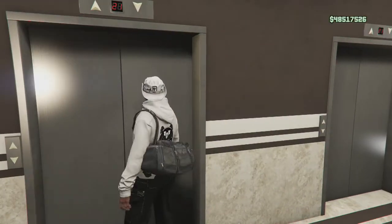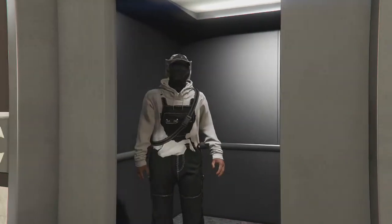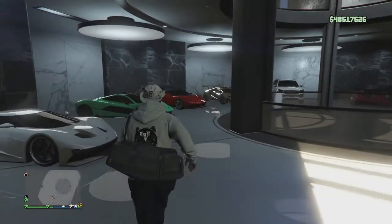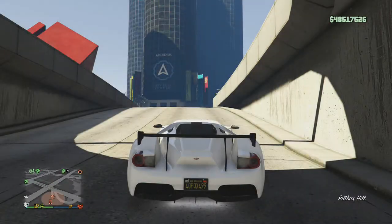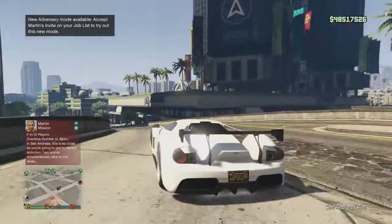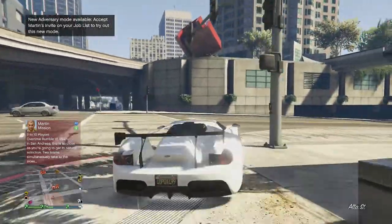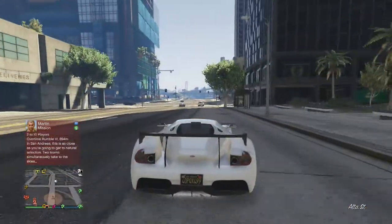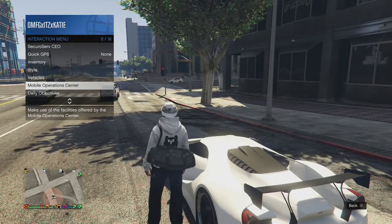All right, so we are in the session. I'm just gonna go grab a car so I can drive to my MOC. I really hate these animations, they take forever. So we're just gonna hop in the FMJ and drive down the street. I'm not sure if this is MOC-location sensitive — I know that doing it the original way, if your MOC is parked in some areas it won't work. But every location I have tried this in has worked, so I'm pretty sure it works wherever.